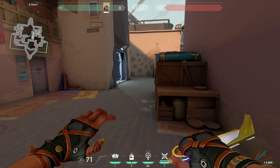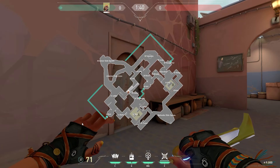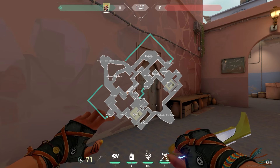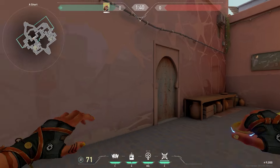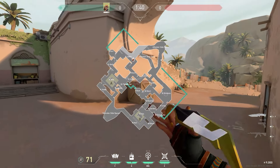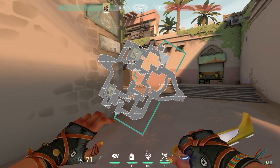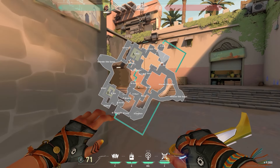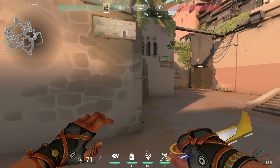They're not taking in any info — just kind of caveman satcheling into site. What's really important is having the fundamentals down on Raze. She's quite a complex and difficult agent, so you need things that you know are going to work every single time. Her utility is insane at clearing and taking space, which is perfect for a map like Bind — super close quarters, lots of tight angles. That's why Raze is arguably the strongest duelist on this map.